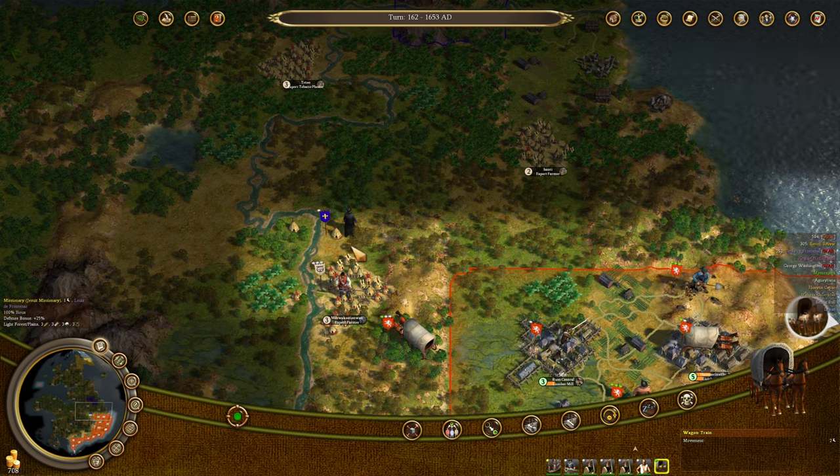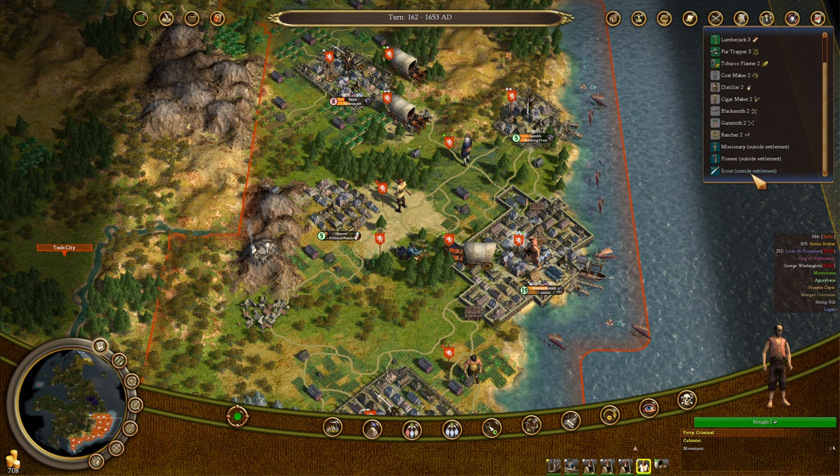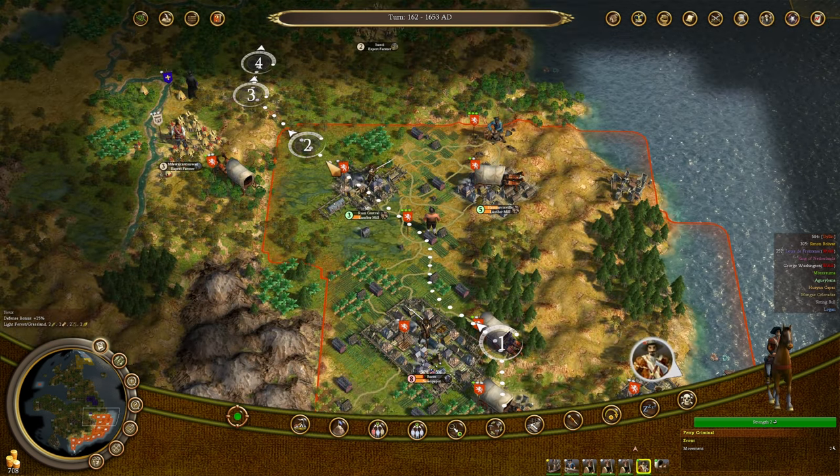Interestingly enough, there's a Jesuit missionary up here, but I don't really have a unit that can hunt him down. I could equip a scout and hunt him down — actually, hold on. Petty criminal, get yourself some horses. You're going hunting.